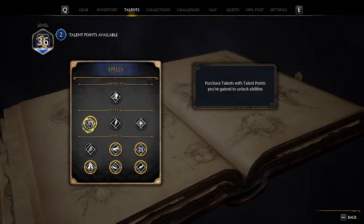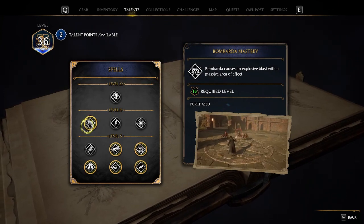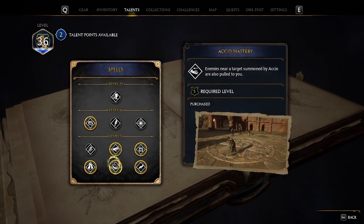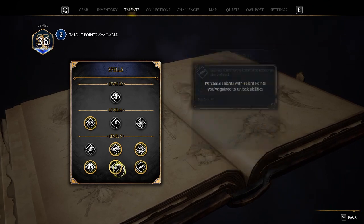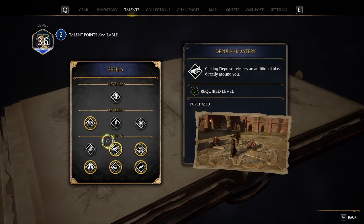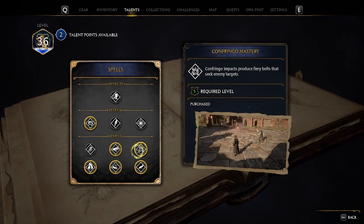Now we'll look at the talents. Keep in mind that talents are not refundable — once you spend them, that's what you've got. We're going to spec into Bombarded Mastery, and you'll see that Accio Mastery and Levioso Mastery go hand in hand together, so we definitely want those. We really only need three talent points to make this build work, especially with the trait carrying us.